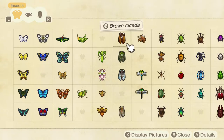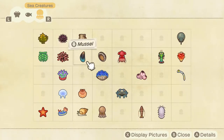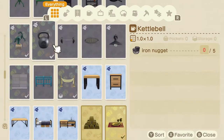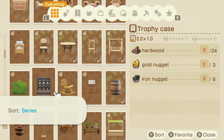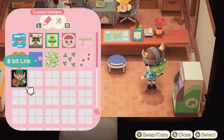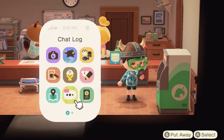There's Critterpedia — your bug collection, fish collection, and deep sea creature collection, thanks to the July 2020 update. Select a creature and it tells you its season, activity, and whether it's been donated to the museum. The DIY section shows you what you need to create things. It's a nice utility. There's the island designer app too, which I'll explain later. There's also your custom design section and your map so you don't get lost — it shows all important buildings and your residence.